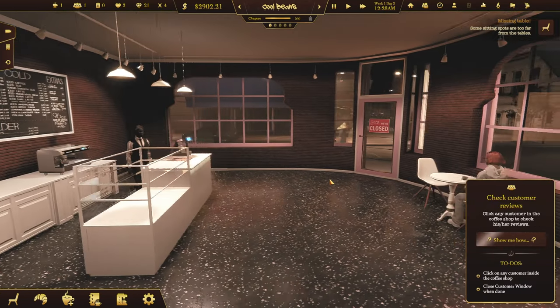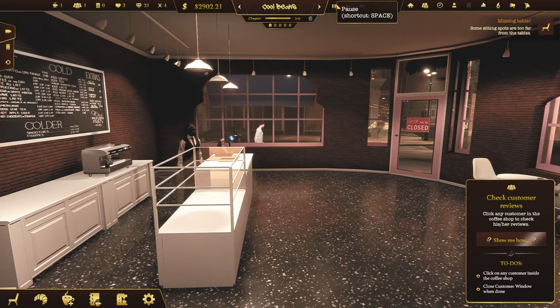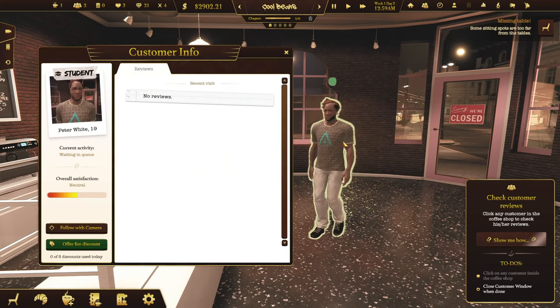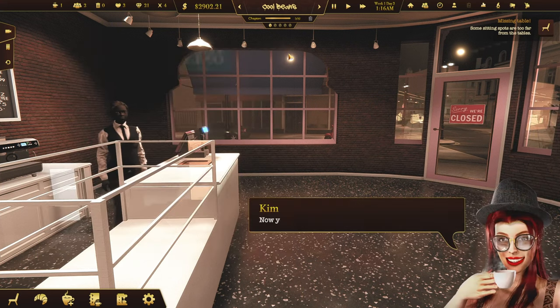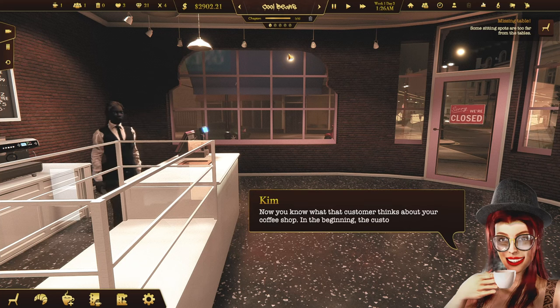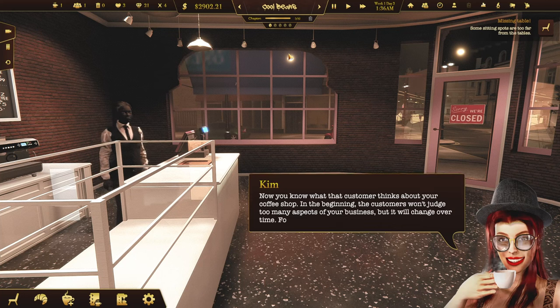Click on any customer inside the shop. I'm guessing these are speed controls — I can pause it, speed it up, or make it regular speed. What do you got? No reviews. Negative: this menu doesn't offer any coffee I would order. Ouch. Now you know what the customers think of your coffee shop. In the beginning, the customers won't judge too many aspects of your business. But it will change over time.